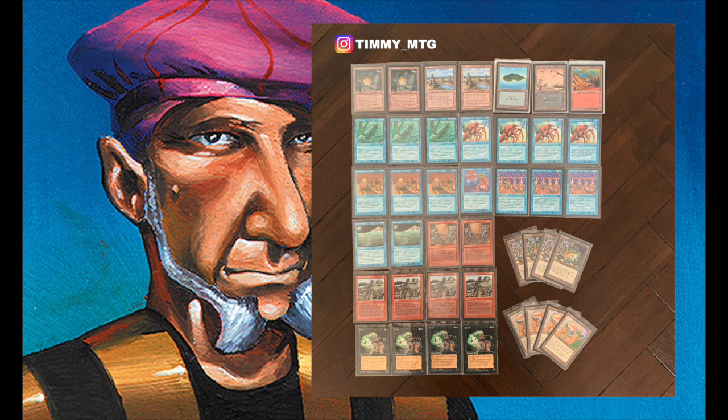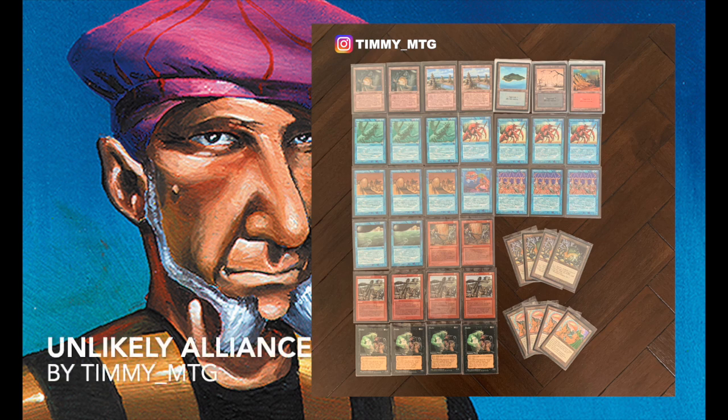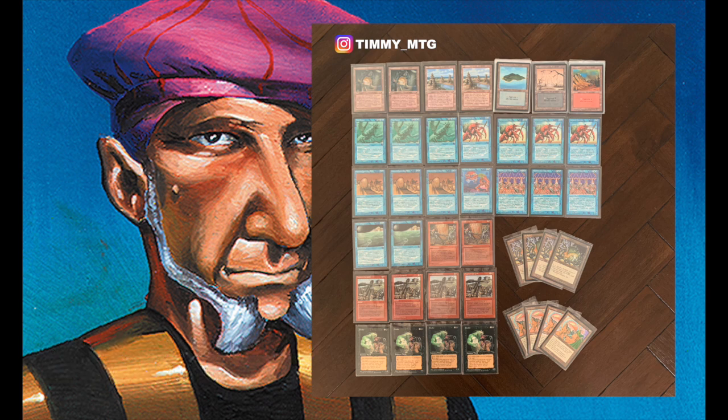Once again, if you want to know more about this deck, click on the link to game number one where I give a very extensive explanation — why the Conch Horns are in there, why the Storage Lands are in there, why the Vodalian War Machine is in there. There are a lot of stories and ideas behind this deck. Maybe you'll see them against Baron Nick. Okay, this is the deck tech section — let's go to the games.